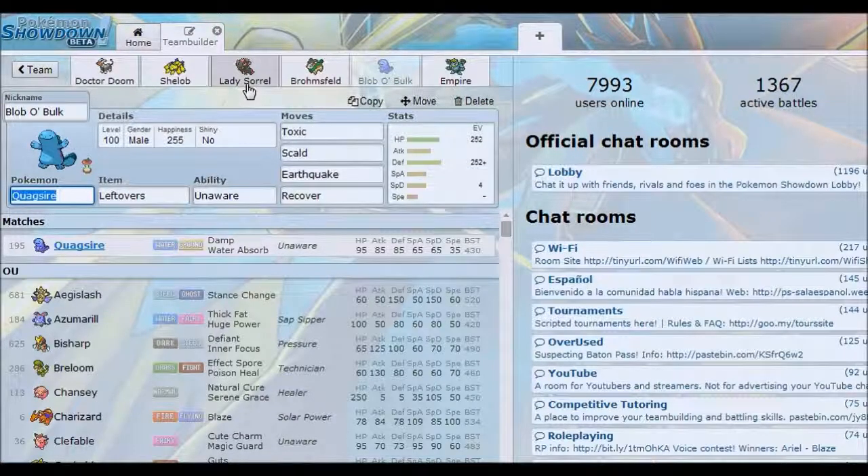Alright, now we have our team's defensive wall, Quagsire — also known as Blah Blah Bulk. This is an extremely standard set, but our team really needed it. It's running Leftovers with Unaware, Toxic to weaken enemy sweepers or teams that try to set up against you — especially on a predicted switch on something like a Victini where you know they're going to switch with a U-Turn and you can get a free Toxic. Scald is there if you need to get a Burn or just Water STAB. Earthquake for heavy physical damage, and Recover because who doesn't love Recover?